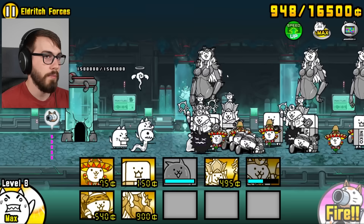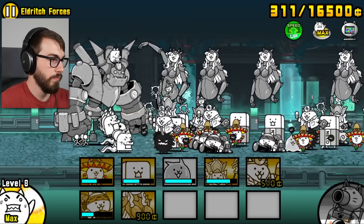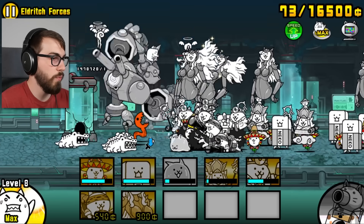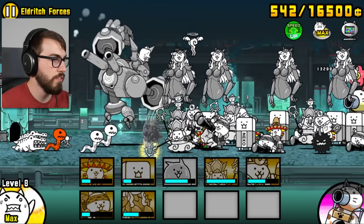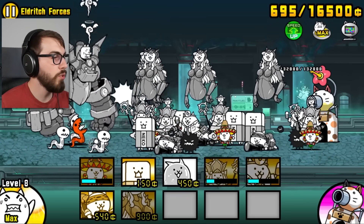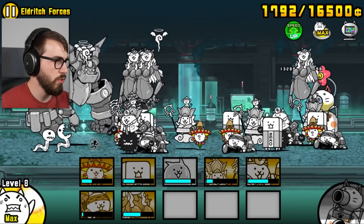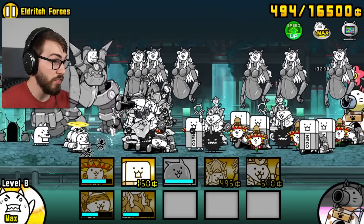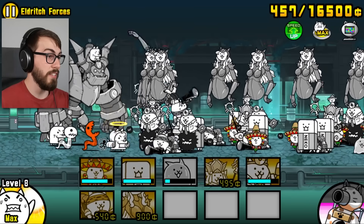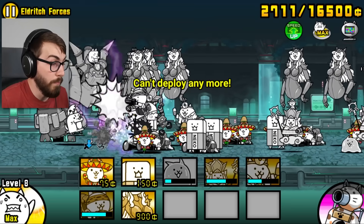Cat CPU goes on. Cat CPU can't save up money for something expensive because we don't have anything expensive. This is the way. Lots of doctors - doctors are good. We love doctors. I don't even know who's carrying here. I feel like the slow is the best thing that we have, and that is Sanzo - so Sanzo, a bit of a goat here. The spam is nice. We got him all the way back to the base - that's like the best thing that can happen. Can't deploy anymore. The level is telling you: please, stop putting out your cats, I can't handle any more cats.